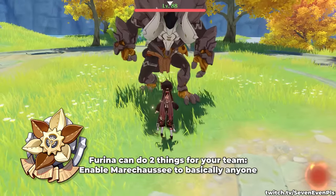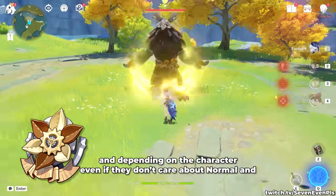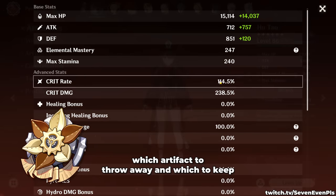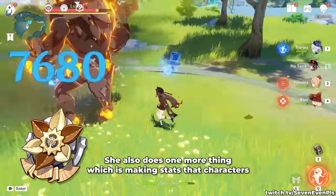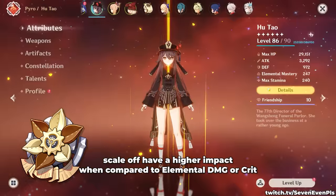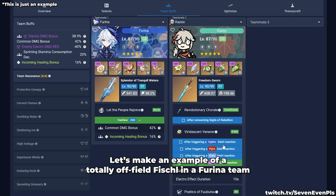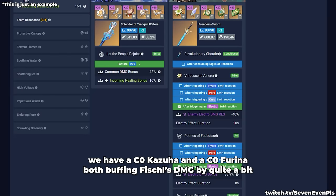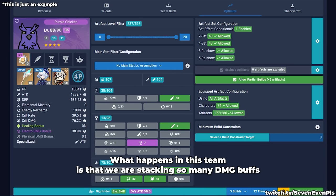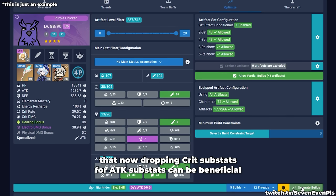Furina can do two things for your team: enable monitor C to basically anyone on field who wants to crit — and depending on the character, even if they don't care about normal and charged attack damage, which is something to consider when deciding which artifact to keep. She also makes stats that characters scale off have a higher impact compared to elemental damage or crit. For example, in a C0 Kazuha and C0 Furina team with a totally off-field Fischl, we're stacking so many damage buffs that dropping crit substats for attack substats can actually be beneficial.